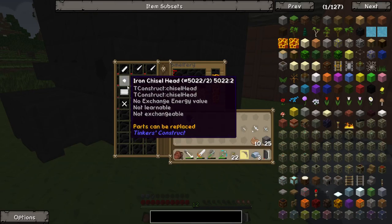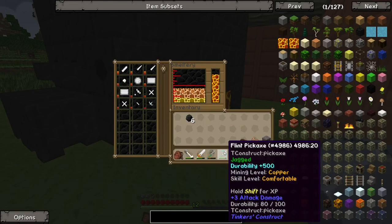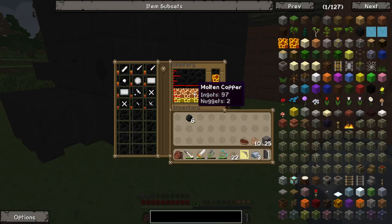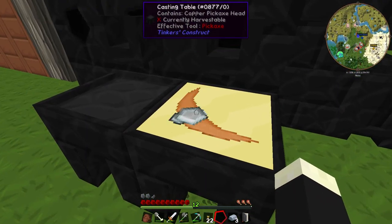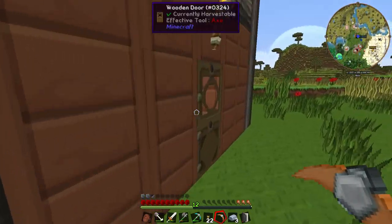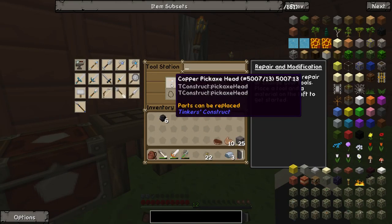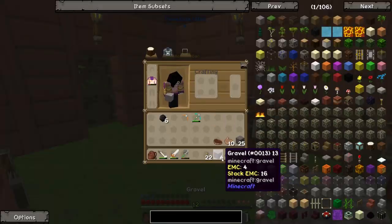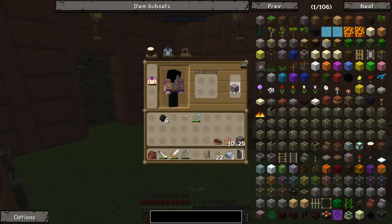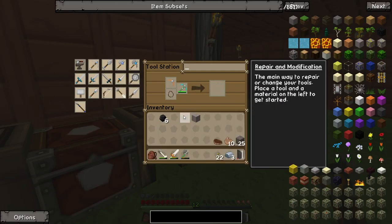Yes, that's perfect! I can actually melt all that down. I want to pour out a copper head — boom — we got ourselves a copper pickaxe head. I think what I want to do now is actually upgrade this current pickaxe to copper, but I think I need to repair it first. To do that — that's not quite repaired it. I need more gravel.